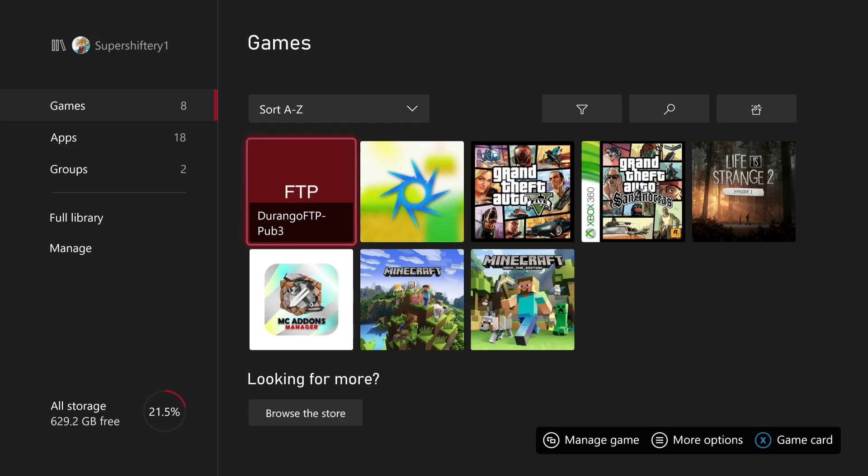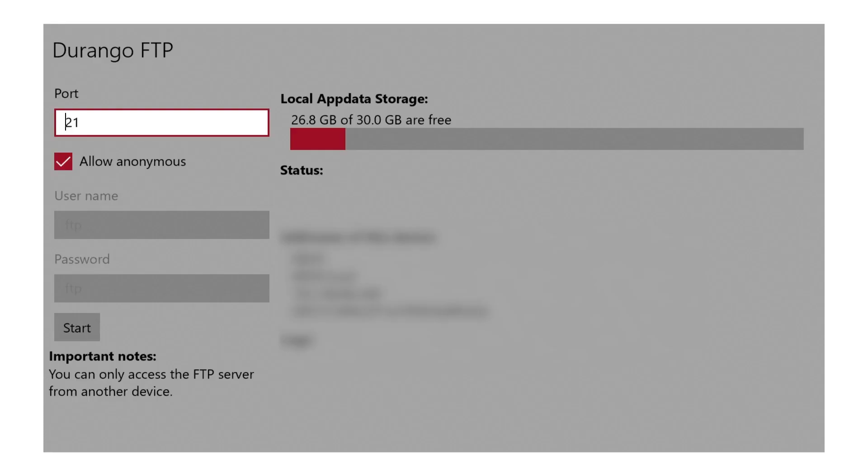You want to come back to your games library — and it's very important: Games, not Apps — and you're going to find Durango FTP. We have a bunch of applications here, including Embassy Add-On Manager Extended and the extension for File Explorer, but we are here for Durango FTP. Once you're here, you don't want to change anything with the port. You want to look to the bottom right, and you're going to see your FTP address. It's going to say Xbox, then something like 192 followed by a bunch of different numbers.